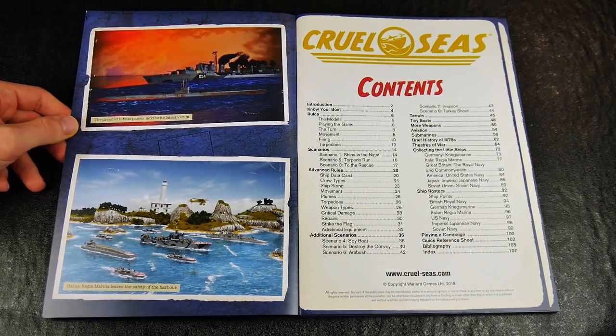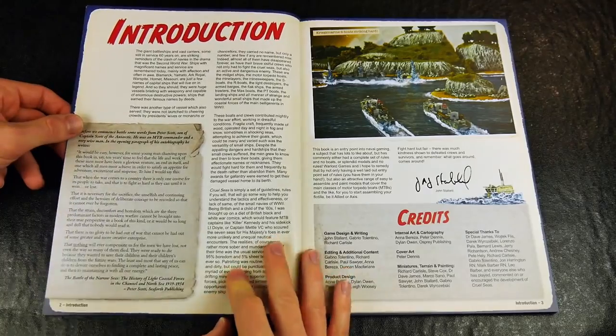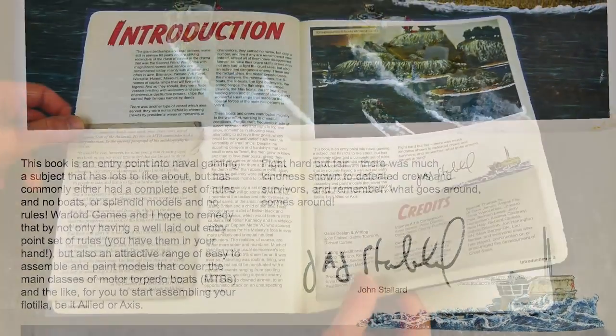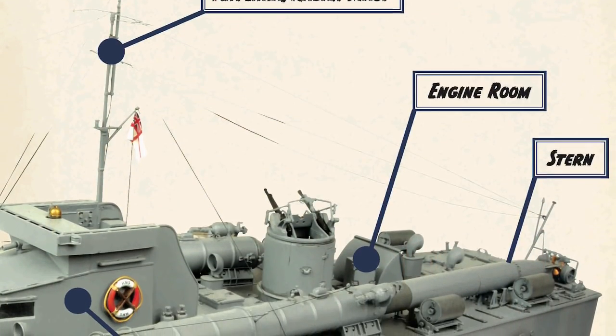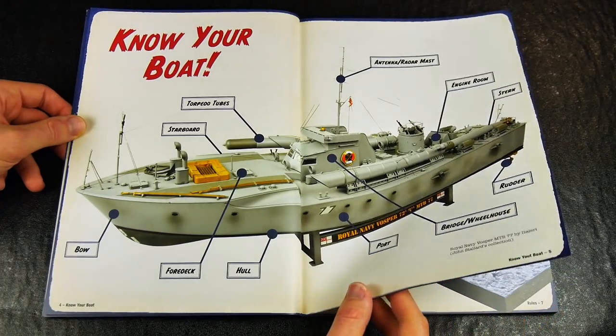The rules begin with a comprehensive contents page and follow with a two-page introduction to the aim of the rules and simulation of combat between smaller craft during World War 2. This is nicely followed by a double page spread of a completed model kit of a Vosper motor torpedo boat, which is labelled for those unsure of the correct nomenclature of generic ships of this type.